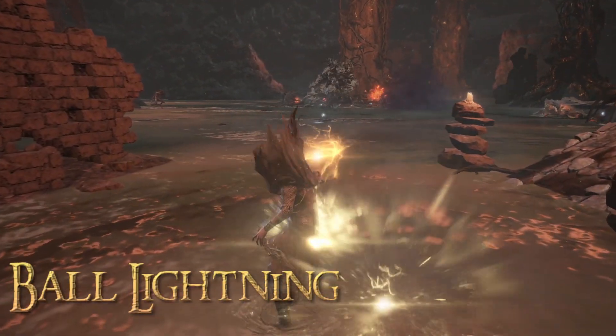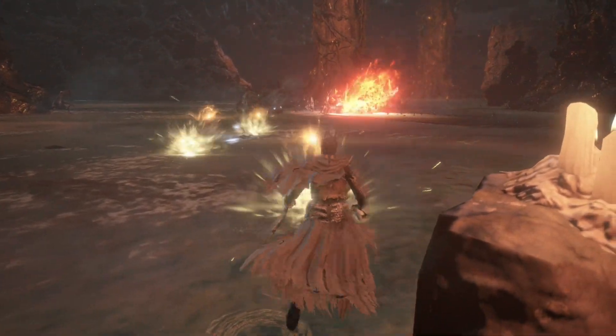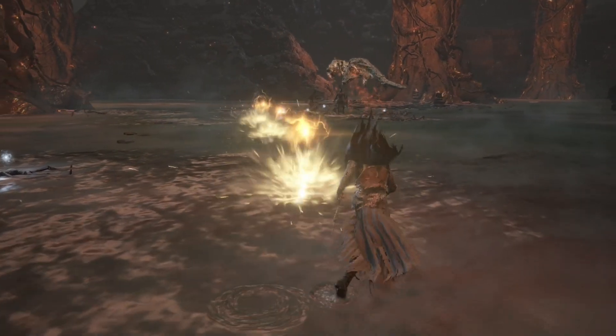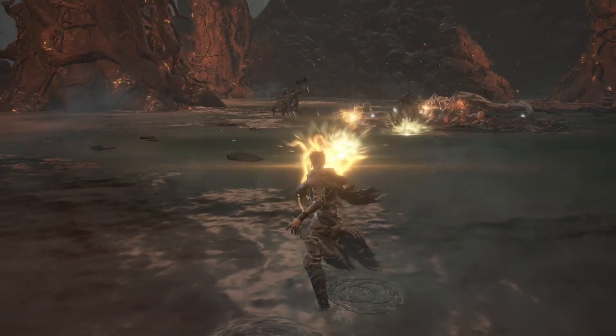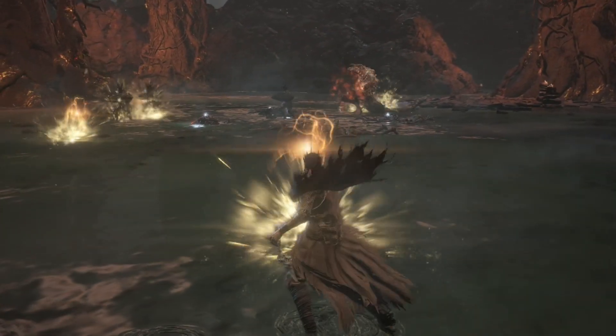Ball of Lightning is an interesting spell that coincidentally has incarnations in other games. It acts as a fast moving area of effect and can damage many enemies on each cast. Moving in a straight line, it can be difficult to use effectively, though when combined with narrow areas or alluring skulls, you can control enemy positioning to use the spell optimally.